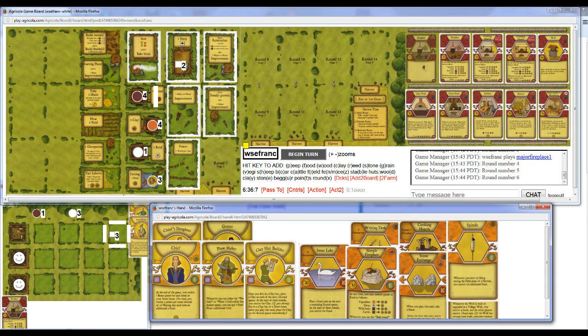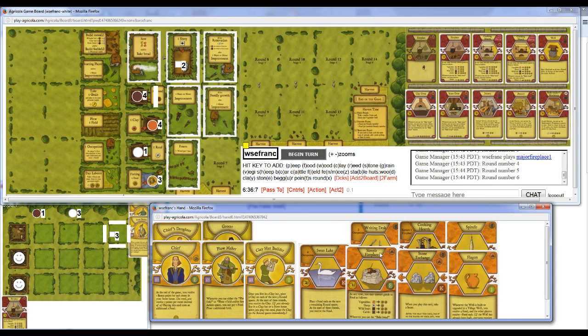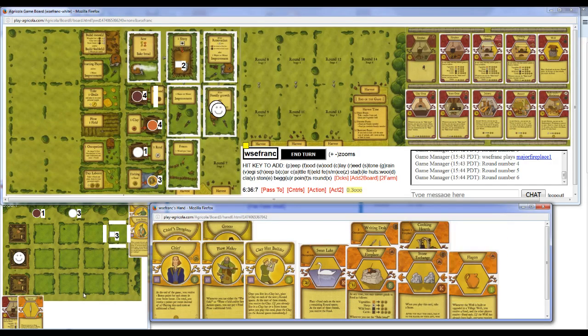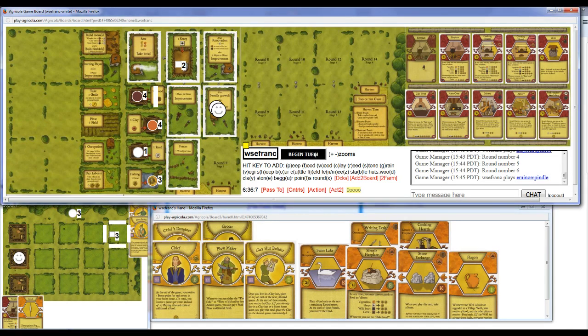Or Family Growth Spindle. Spindle is not gonna be worth one food. Whereas Writing Desk will let me get other stuff going. Let's try Spindle. Take four Clay, which will be enough to renovate and play something. I don't have any Stone available, so yeah I think four Clay here is okay.